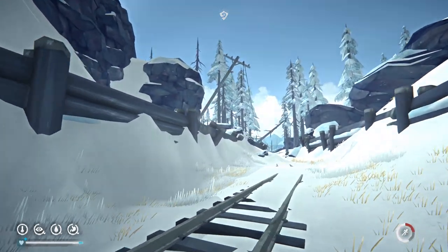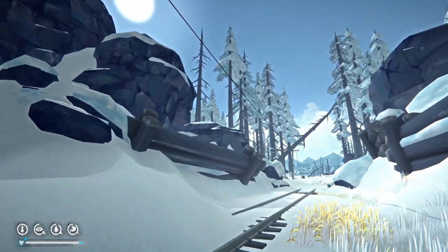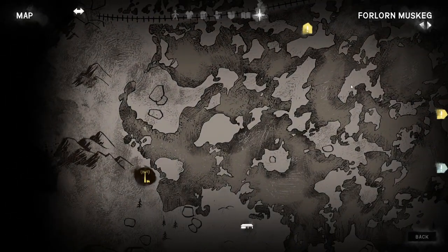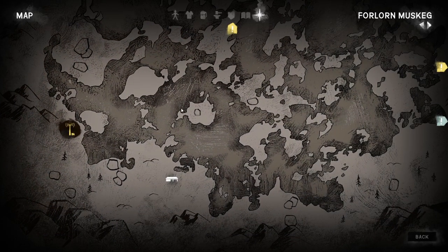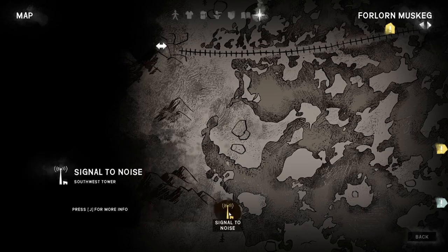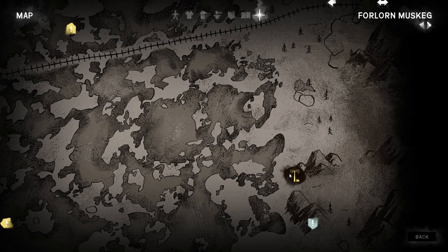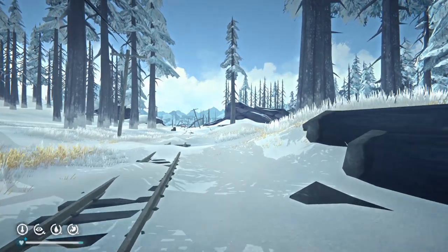So last time we were in this area, there was a bear that was hunting us up there. Let's see if he makes a return. These things are really far apart. I wonder if we should go to the north one first. Yeah, we'll go to the north one — west, southwest, and then we'll end up at this building. We'll go to the north one first, and then we'll head to the southeast one. I know it's kind of counterproductive, but I want to end up over here for the last tower.